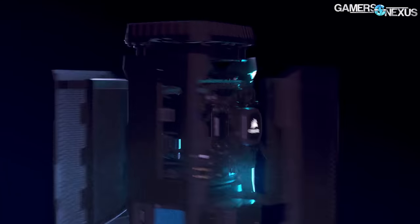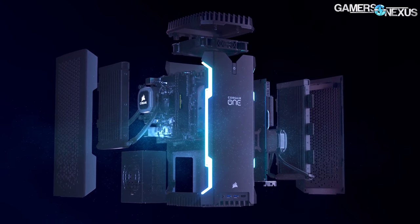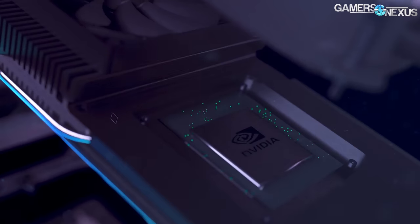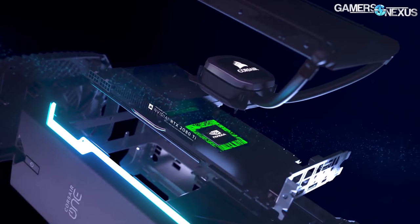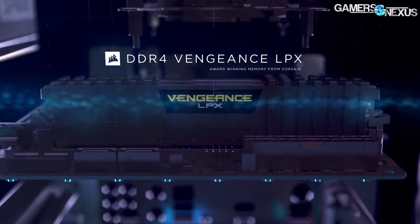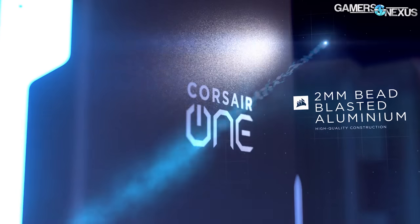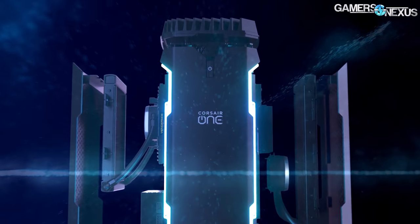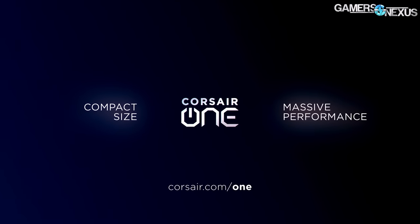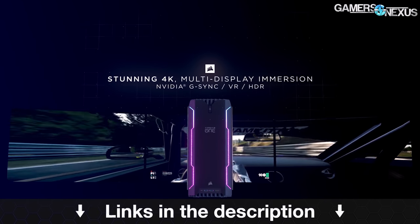This video is brought to you by the Corsair One i140 compact gaming PC. It's a small form factor PC outfitted with a 9700K, RTX 2080, 32 gigabytes of RAM, and a 480 gigabyte NVMe SSD, all housed within a 2mm thick aluminum chassis. It's a 12-liter system for desktop use, with a larger i160 counterpart featuring higher-end parts. Learn more at the link in the description.